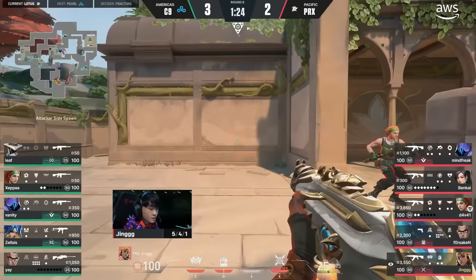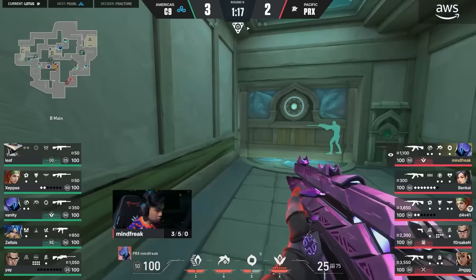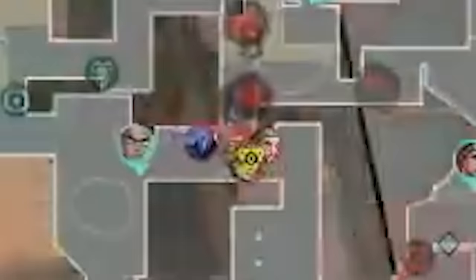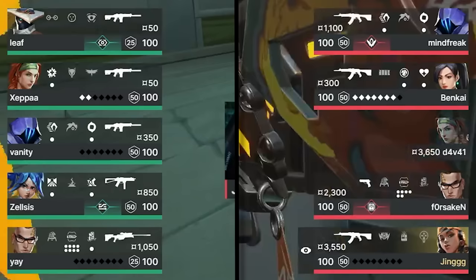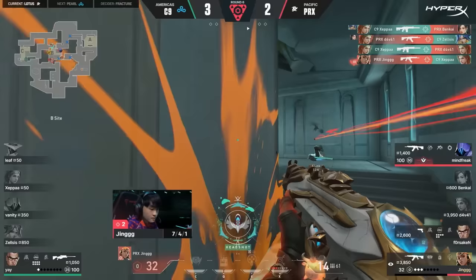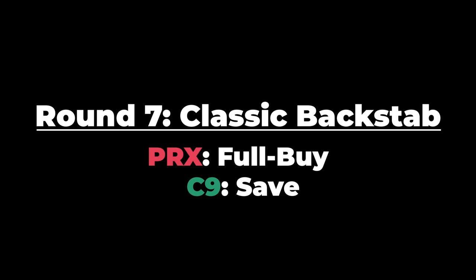Paper Rex are like, okay, Cloud9 threw the entire kitchen sink at A — they can have it. Mindfreak is up B — B seems very quiet. As Paper Rex were executing, Ye, who was AWPing C long, opens the revolving door and picks off Devai, then TPs away. Numbers advantage in favor of Cloud9, but Jing wants to change that. He runs it in, taking all the space in spawn. Zelsas grabs one kill while blind, but that's not enough. The trades are so fast, and Paper Rex come out on top. Paper Rex take the first gun round of the game.